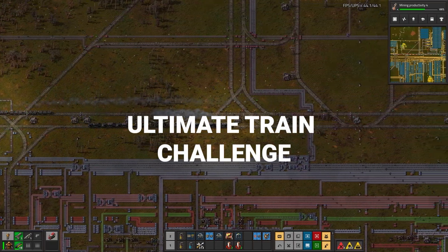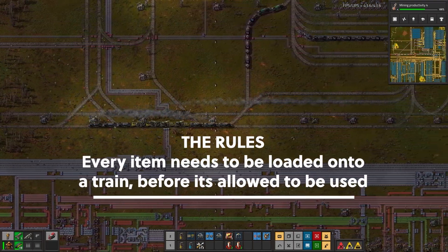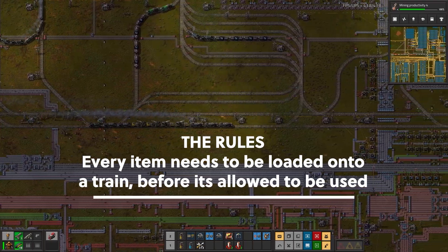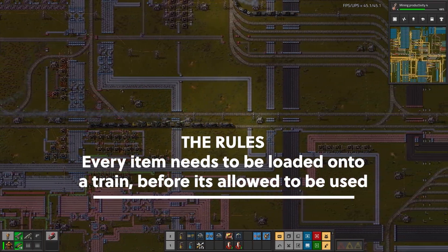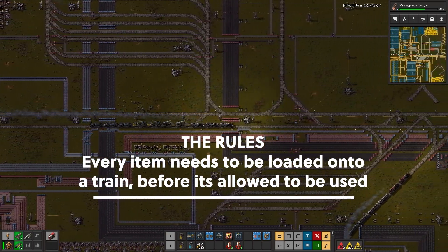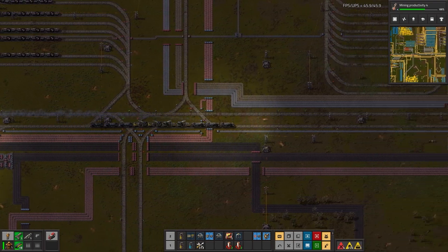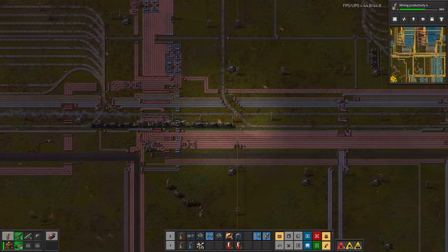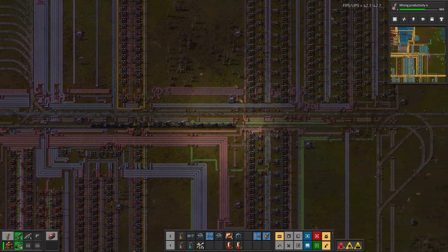The rules are very simple. Every item before being used needs to be loaded onto a train before you're allowed to use it. You need to bootstrap your factory first to unlock trains, but after that you need to follow that one simple rule. This includes water, intermediary items such as copper cables, gears, and all that type of thing. Everything after it's extracted or crafted needs to go onto a train and be moved, then it's allowed to be used.